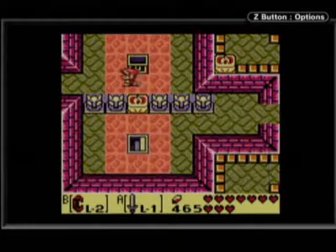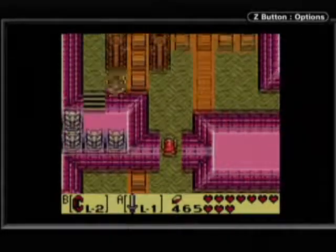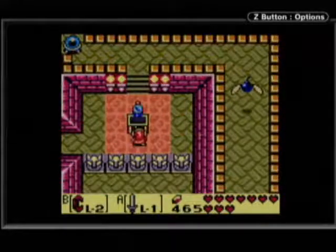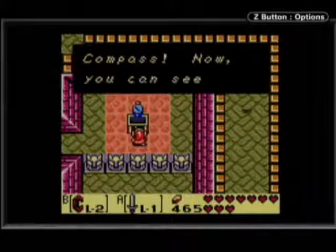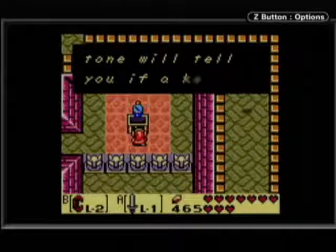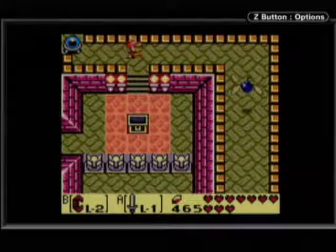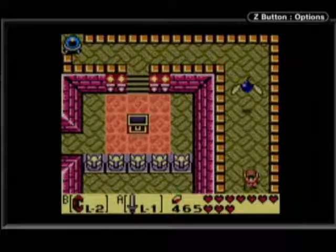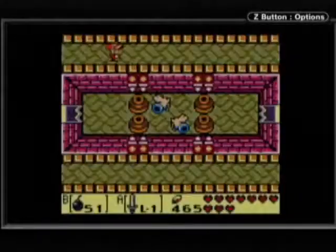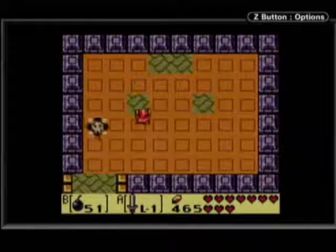Over here we have the stone beak. Gotta use a pot to open this door up, then head up here. Heading to the east, we have the compass! Alright, we're just grabbing all the dungeon treasures in a row here. Hit our switch and move on across the walkway, heading north into this crazy room.